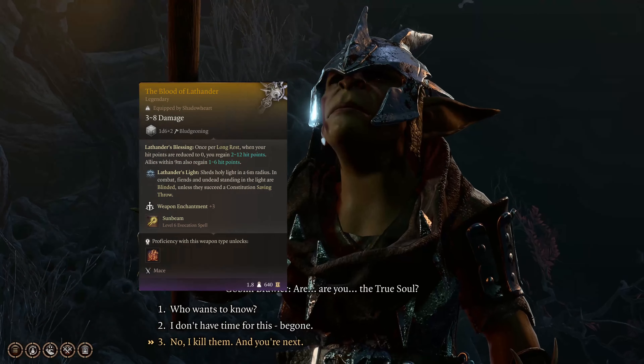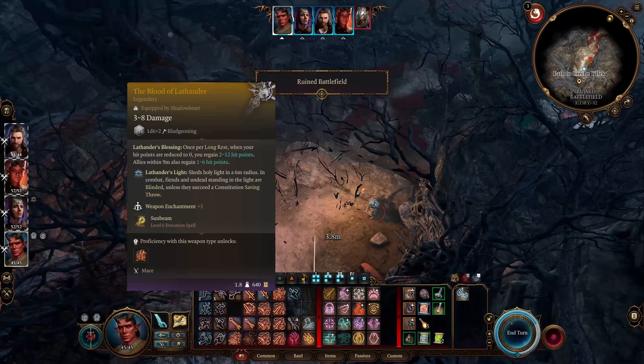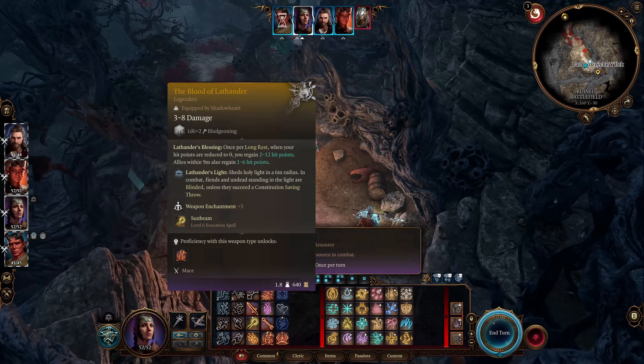You can get this mace when you get to the mountain pass area. As you can see here it has a level 6 evocation spell on it called Sunbeam. At the time of this recording I did not have access to level 6 spells so this was great to have.